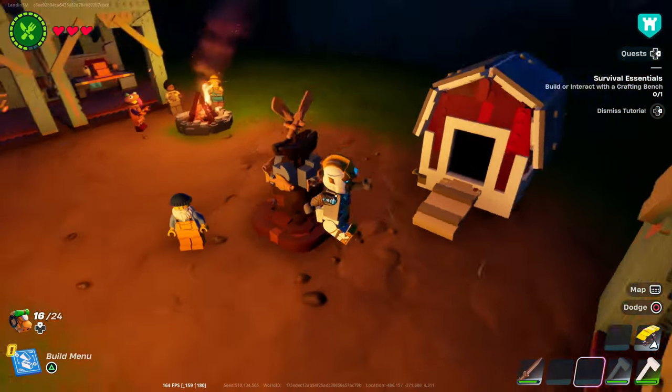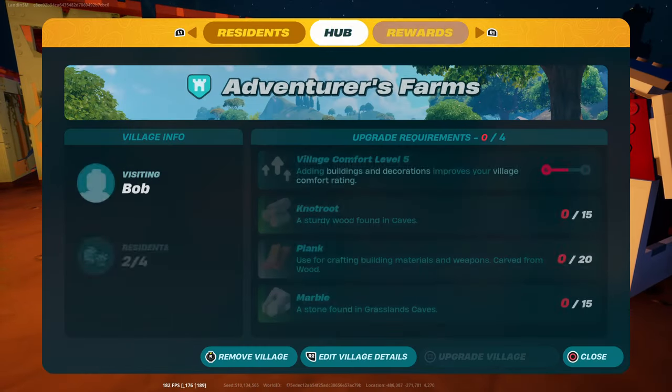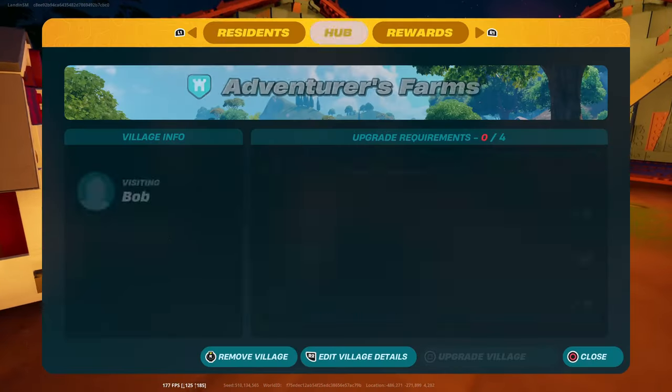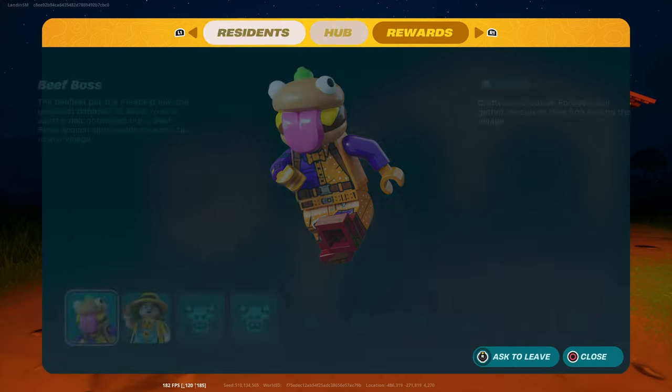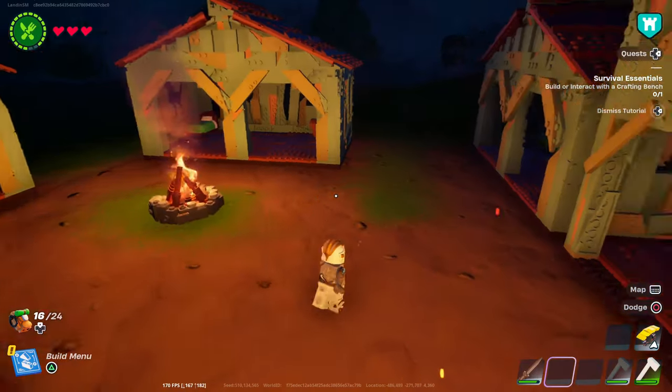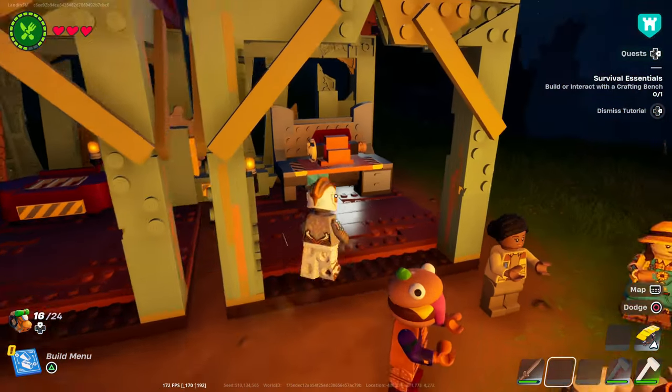I probably should have waited till the next day or something. When you spawn in it just puts you at a random time. I could upgrade the village — you can do that. Not root, plank, marble — okay, I'm gonna need a green pickaxe though so I gotta make that.